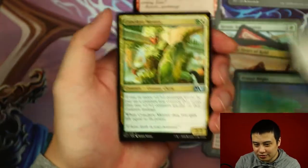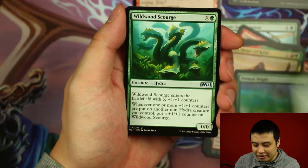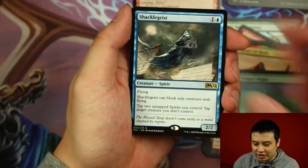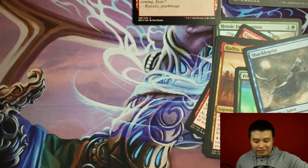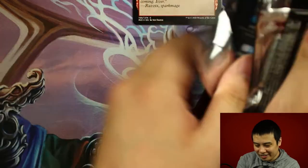Siege Striker, Conclave Mentor, Wildwood Scourge, and Shackle Geist. Showcase Land, which is sad — but hey, I'll take a foil land any day.